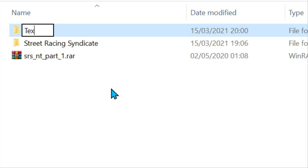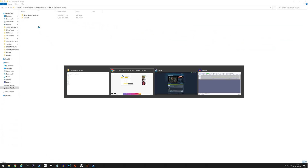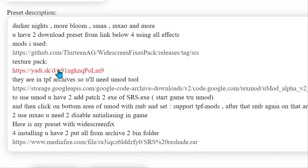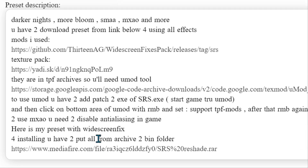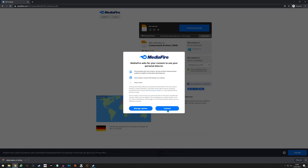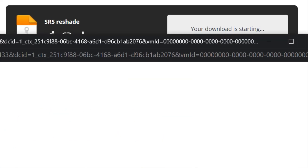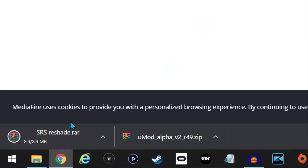I like to put everything in folders so I know what everything is, so I'll put the textures in a textures folder. Next, we'll download uMod — it's just thrown it straight into the downloads folder, which is annoying. Then lastly we need to download the ReShader as well. Hopefully the creator will put the textures on MediaFire because it would be much easier to download.